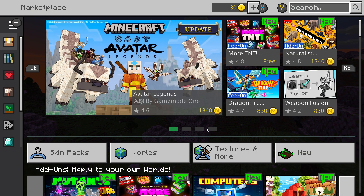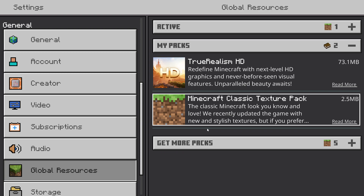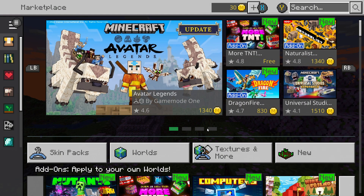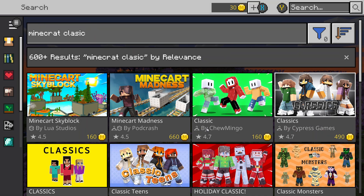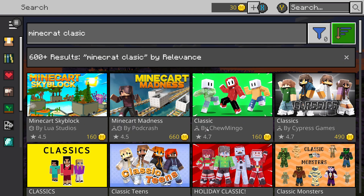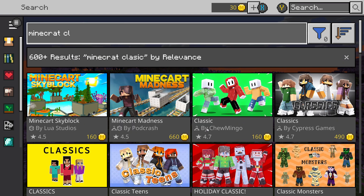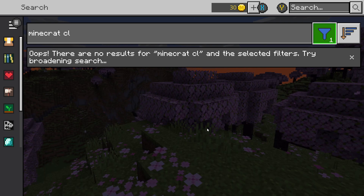What you want to do is go into the marketplace and search. You can see I have it in my global resources - the Minecraft Classic Texture Pack. Search for it, just search 'classic' and filter by texture pack types only.